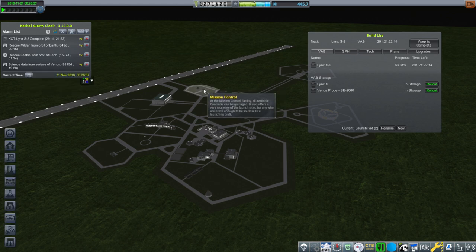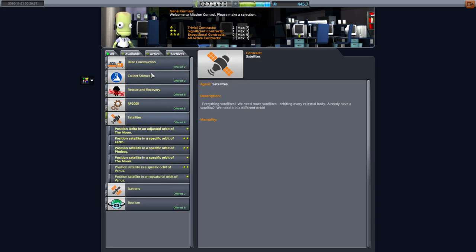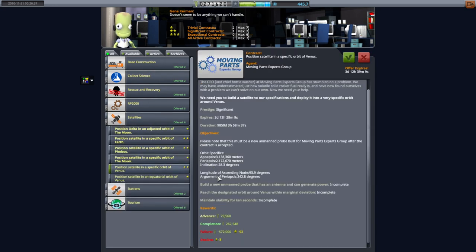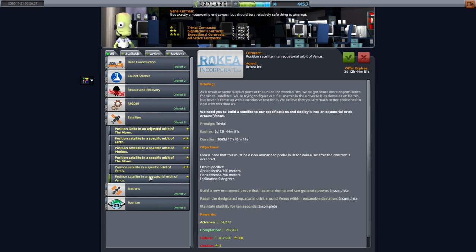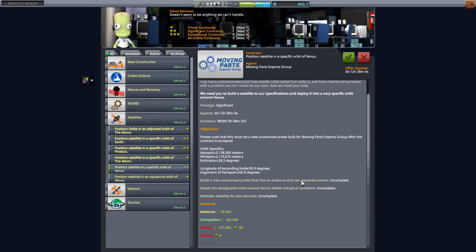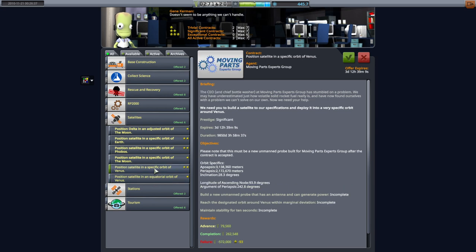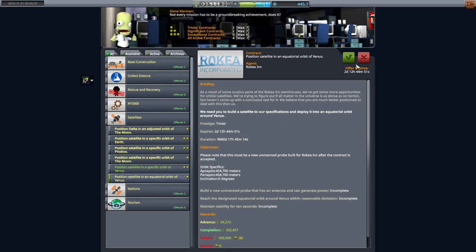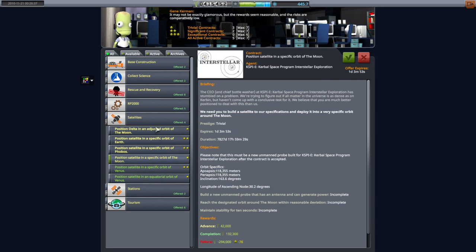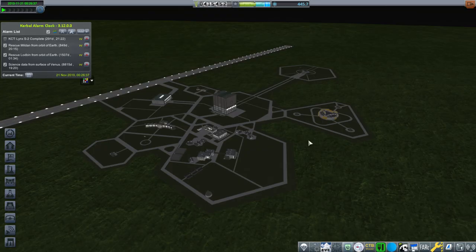We've got another contract for science data from the surface of Venus — might want to edit the Venus probe to get a heat shield. Maybe we should pick up some of these contracts just for the advance. Positioning a satellite in orbit of Venus — we've basically done that, we just need to be more specific about it. I'll pick them up for the advance. The moon ones are easier but don't have as much of an advance. I'll add a Venus transfer window alarm.